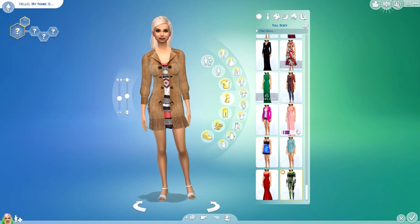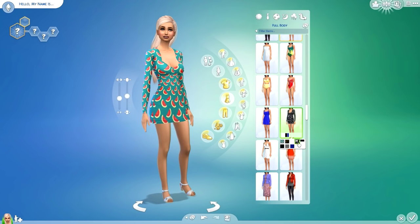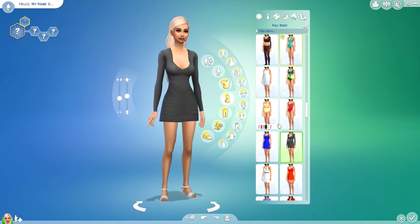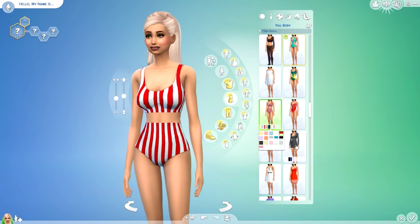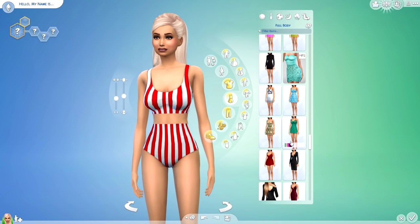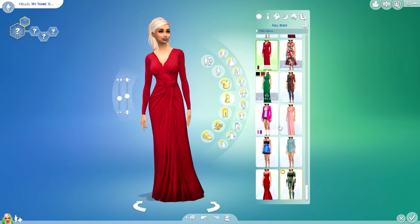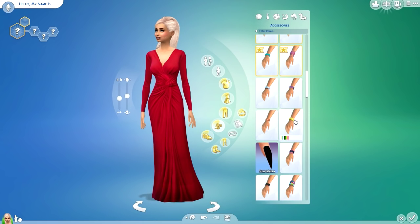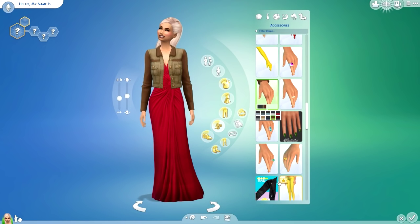This one we just downloaded — it has a whole bunch of different types of patterns to play with. This is the bathing suit type one where they kind of switched it up from the Maxis original. Here's the full body section — not much here but we did get some cool items. I don't know if this skirt is one I downloaded but it's really pretty. And yes, we downloaded this jacket — I love that it's an overlay so you can put it over things. Look — you can put a jacket on top of a jacket!